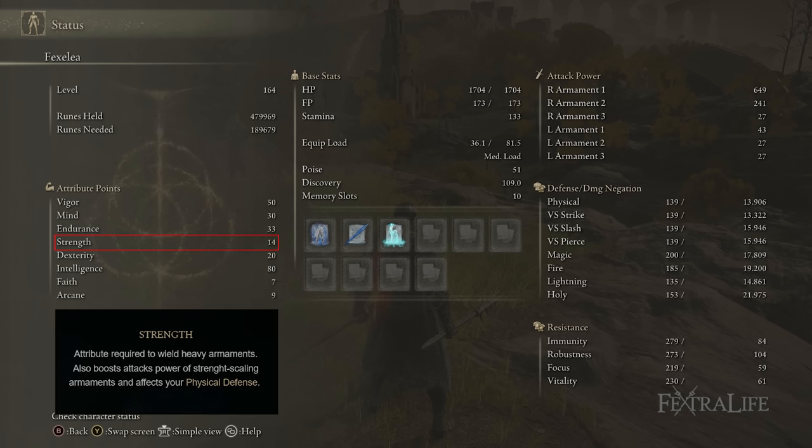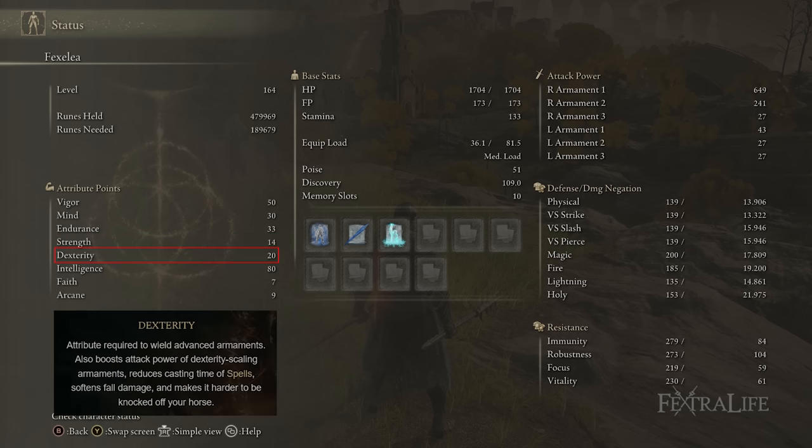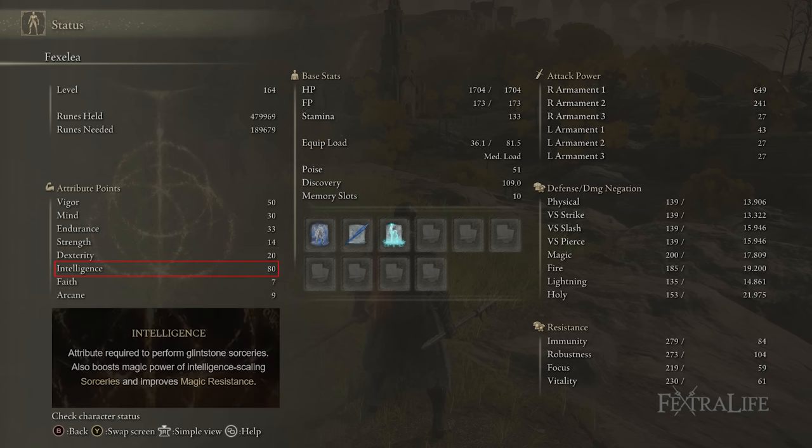Strength and Dexterity are at minimum requirements for the Death Ritual Spear. You're not going to get much more out of 80 Intelligence in terms of damage, so you can take Intelligence up to 99 for more Spear Caller Ritual and spell damage, or crank up Dexterity for more physical damage with regular attacks. The R2 attack of the Death Ritual Spear is a swipe rather than a poke, dealing a different damage type and sweeping multiple enemies, making it worth investing in Dexterity — ideally up to 50 or eventually 80.